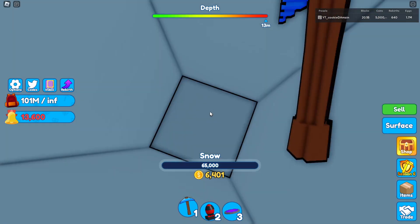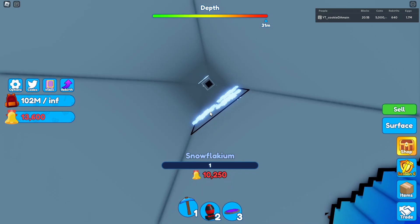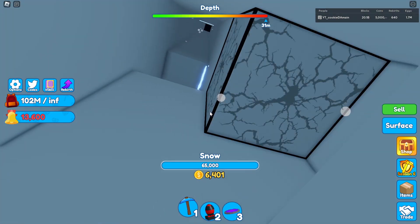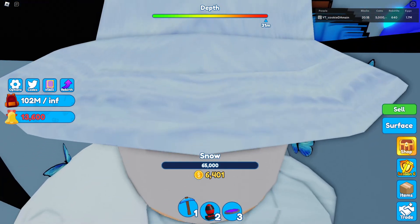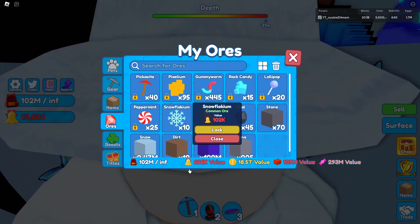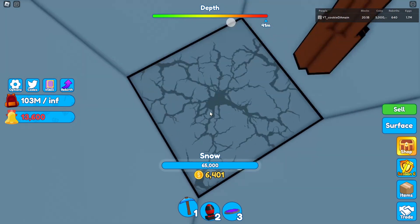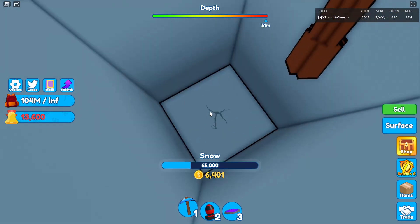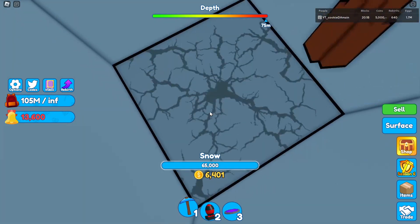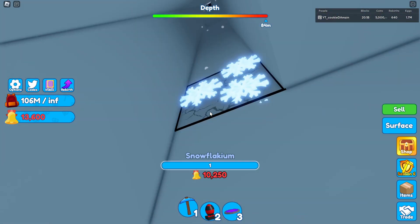I'm going to show you guys how to gain bells from here. We have the snow flakium — this is worth 10,000. With my pets equipped and my multiplier, I should have 10 of those right now, worth 666,000 in value. That's because I have two pets on my team and the enchantment on my pickaxe, which gives me multiple ores — like five times the ore I mine. Right there I just got another five, and I should have at least a million right now.